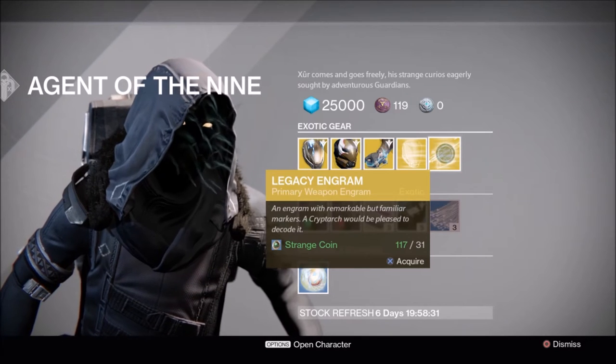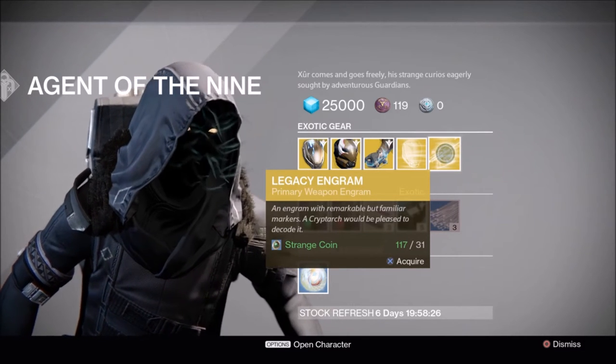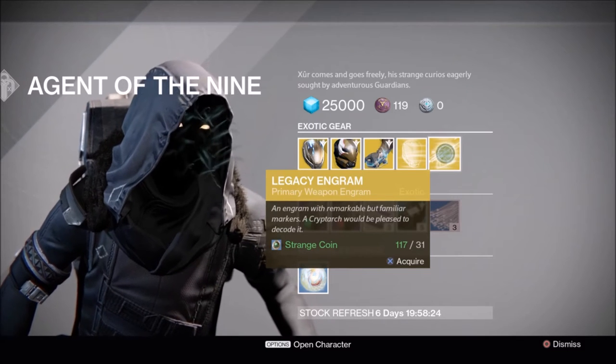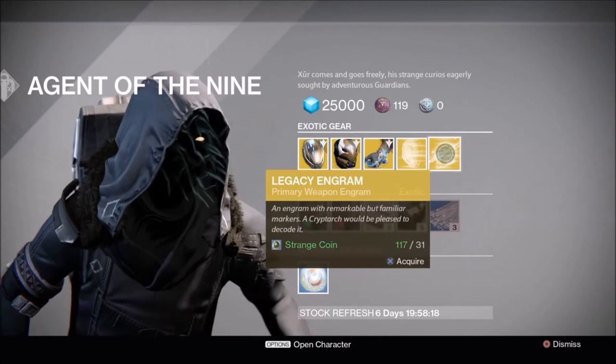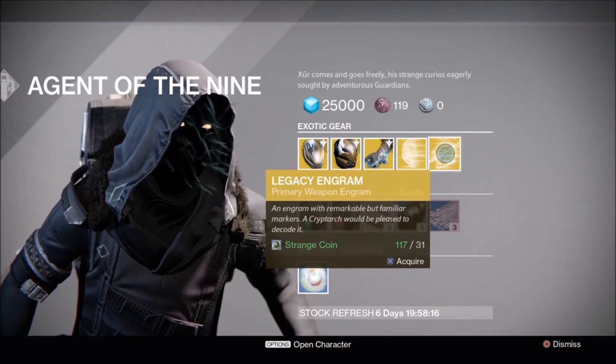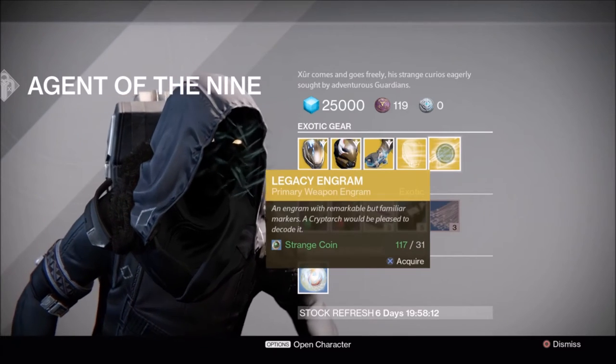We have the Legacy Engram. Remember, the Legacy Engram is for Year 1 weapons only. If there is a Year 2 variant, it will unlock the blueprint for it, so you could use it for that. But don't get this in the hopes of getting a Jade Rabbit, because that's strictly for Year 2.